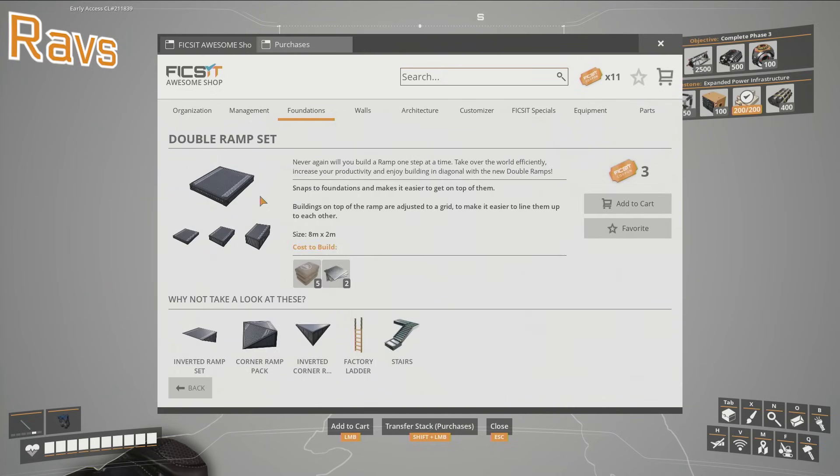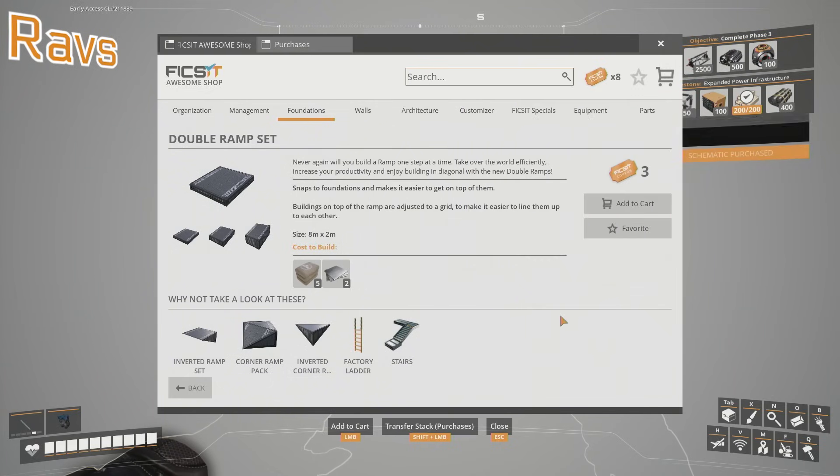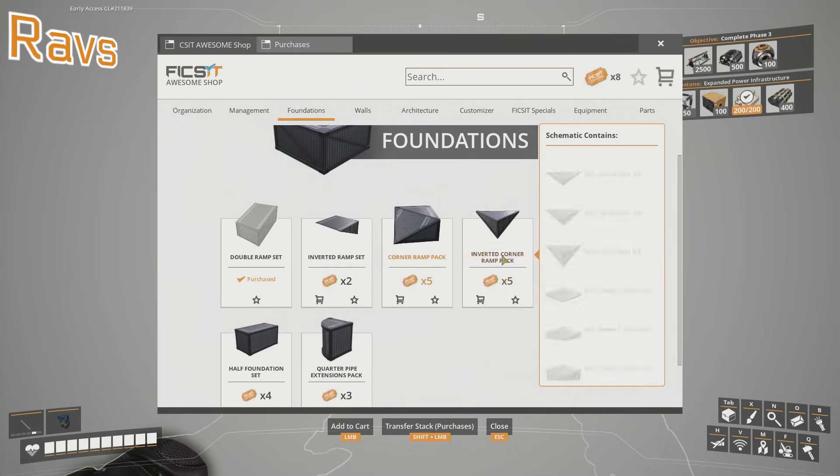Let's get that. That's cool. Add that to your cart. Okay, let's just buy it. Is there like a corner, diagonal, half foundation? Corner ramp? Corner, diagonal, half foundation.